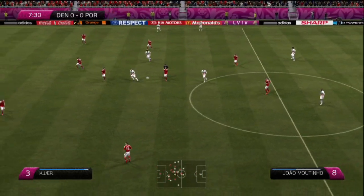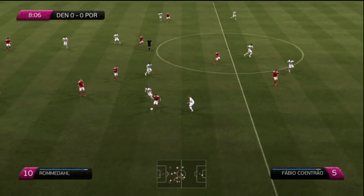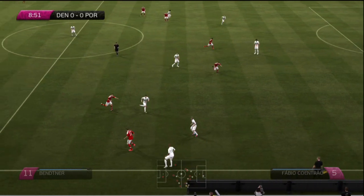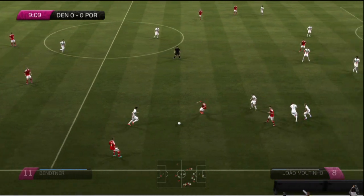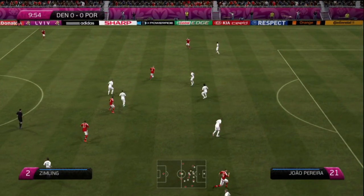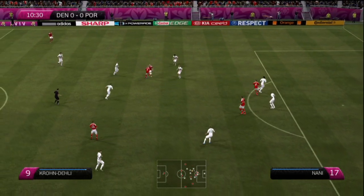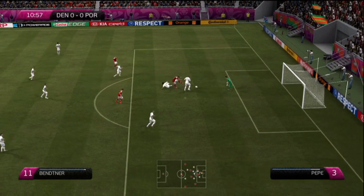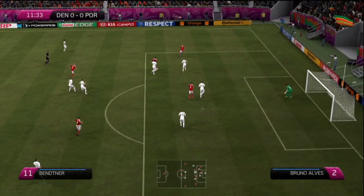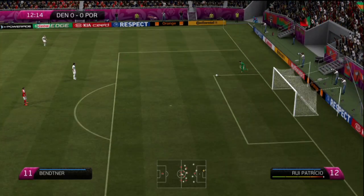Hugo Almeida finds Raul Morelos, plays it forward. Denmark win the ball — Simon Kjer, Niklas Bentner holds up the ball on the right wing, plays it back to Jakobsen, back to Bentner. They just keep possession, trying to make their mark early on. They know Portugal are one of the favourites. Bentner there — this is a great save by Rui Patricio! But Bentner still has the ball on the edge of the area — he goes out for a goal kick.